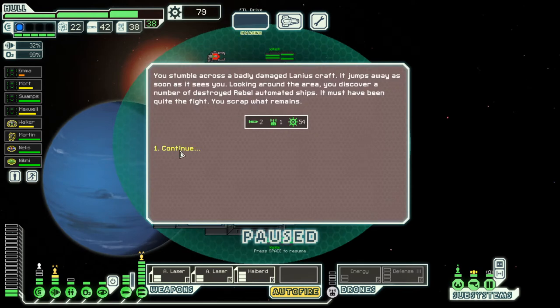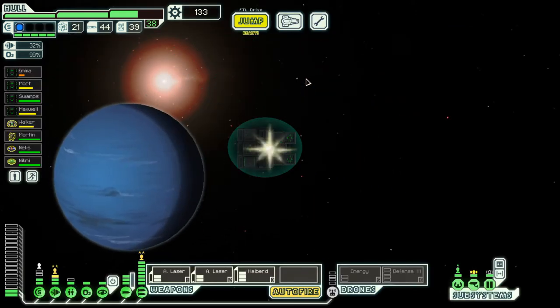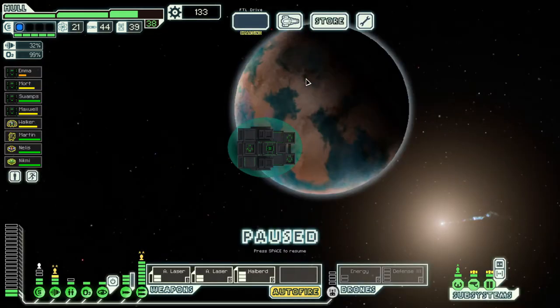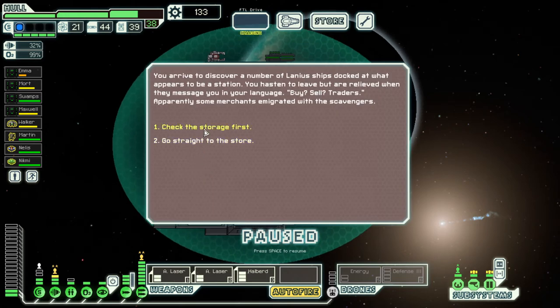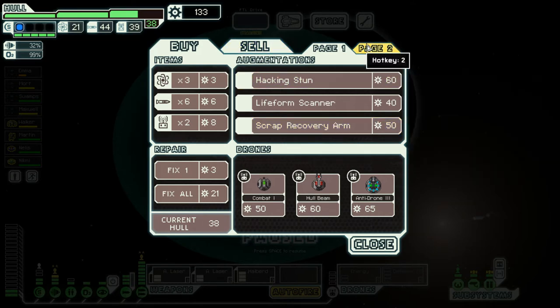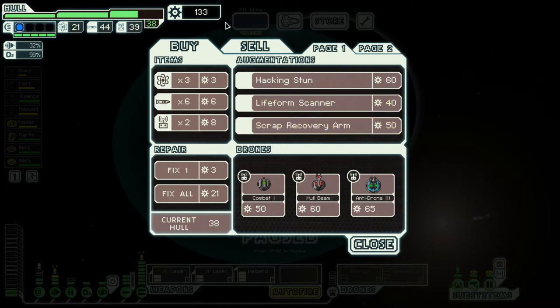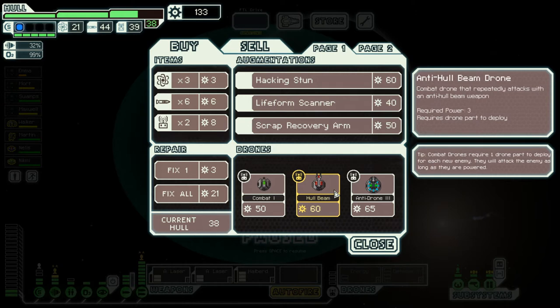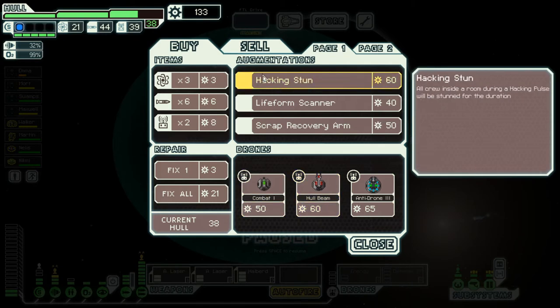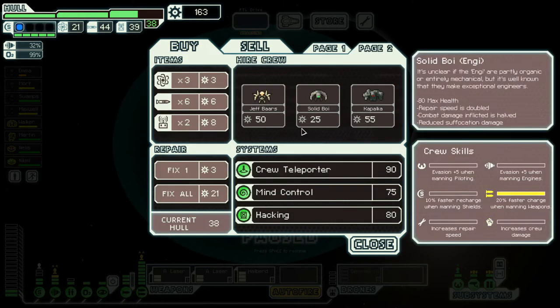Badly damaged Lanus craft — 54 scrap. I'll take that and head to the store. I'll take all your novelty items please. There's nothing we can do — scrap recovery arm. It's a bit late for that. I'd have to get 500 scrap, which I probably will get, to make up for that. Hull beams — kind of the thing I was wanting to get, especially if it's fast.